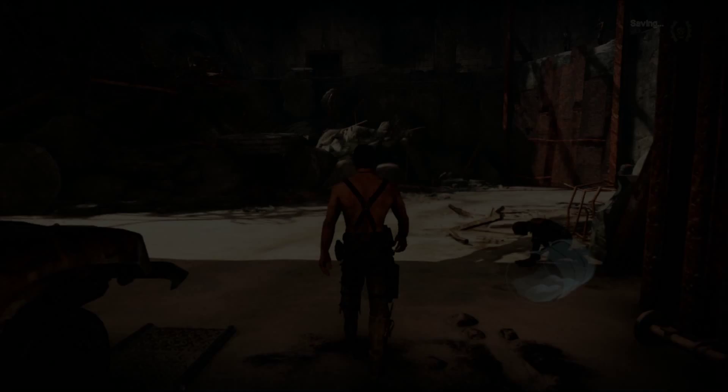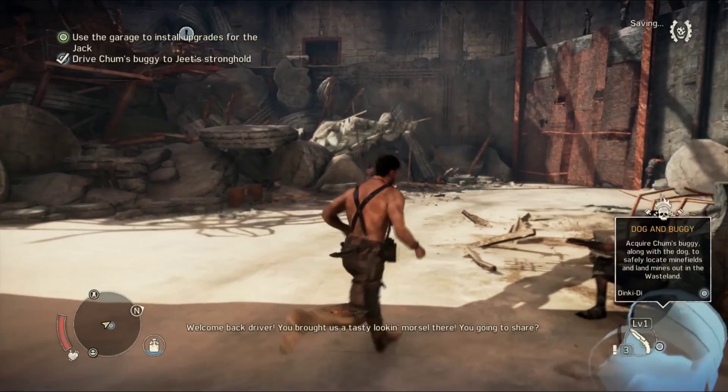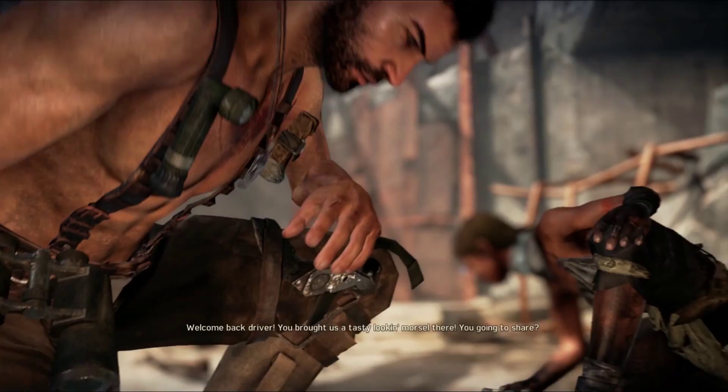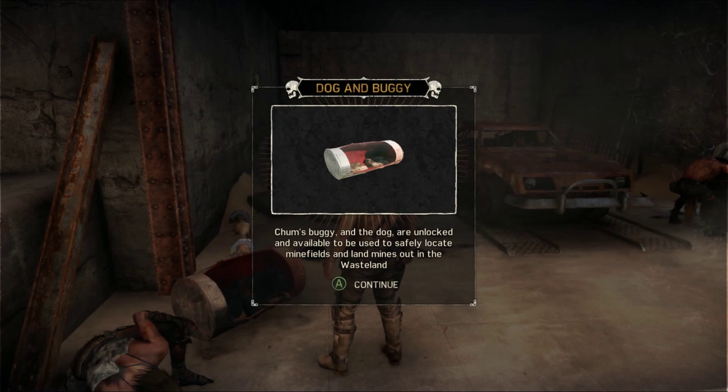Oh Dinky Dye! Build dog and buggy. Don't you be eating my puppy dog — Dinky Dye is not dog food! Chum's buggy and the dog are unlocked and available to be used in the safe house to locate minefields and landmines out in the waste.